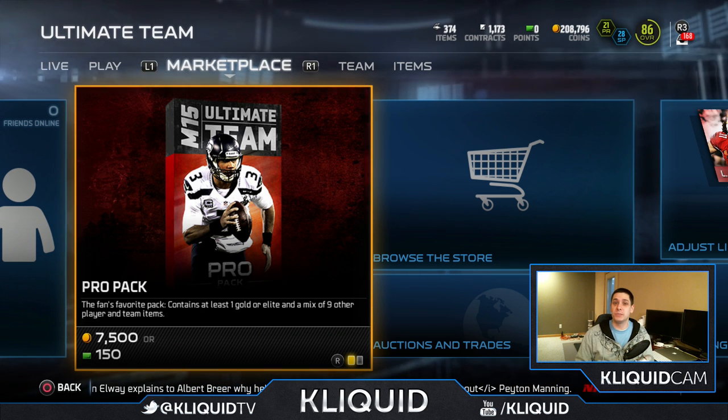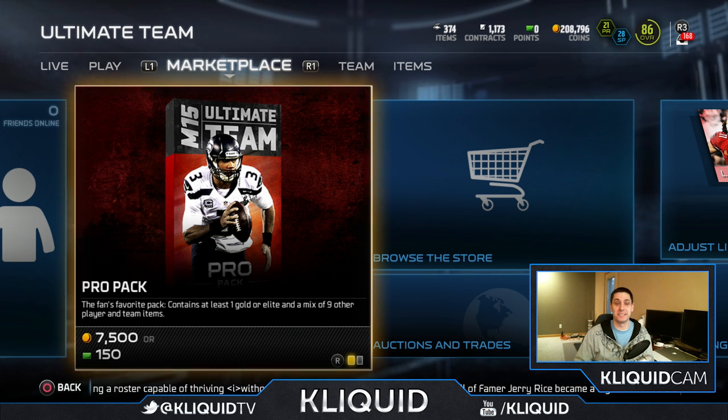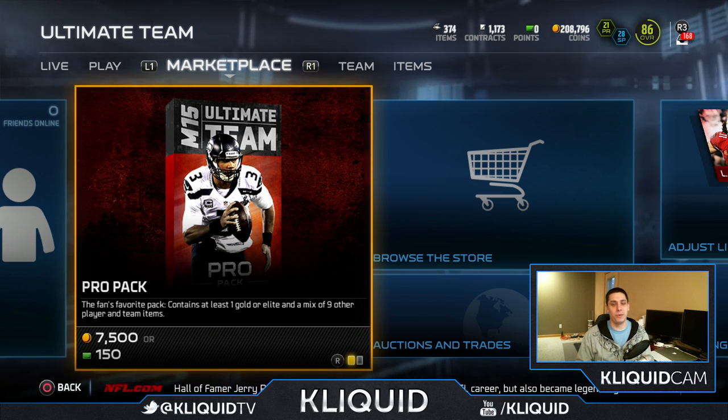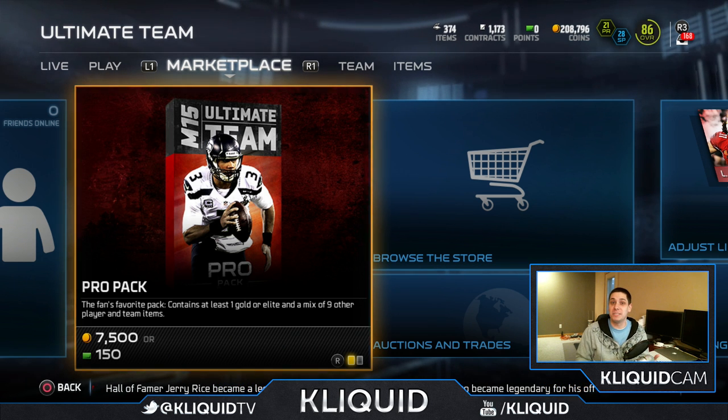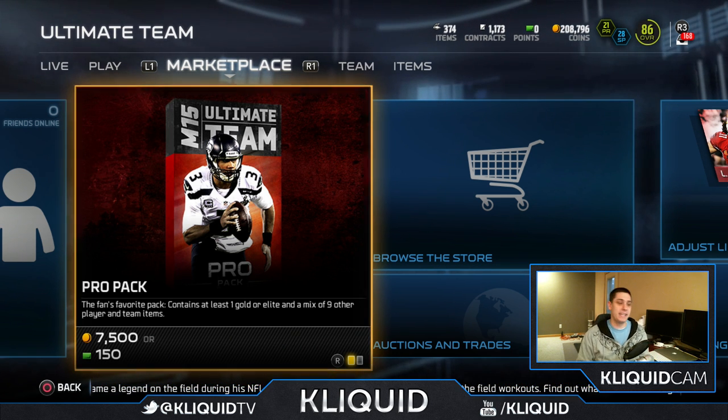Football Outsiders got dropped today as well, and of course the Most Feared items are in there. If I could pull a Most Feared Elite item, I'm going to jump out of my chair, seriously. I want to try and pull something here. There's Football Outsiders stuff as well so hopefully I'm able to get something like that — that would at least be a nice consolation prize. Not expecting a whole lot, but we'll see what we can get in today's packs.